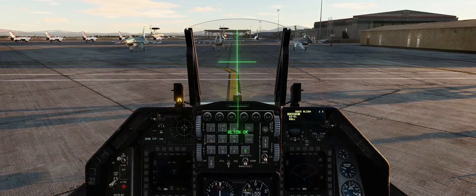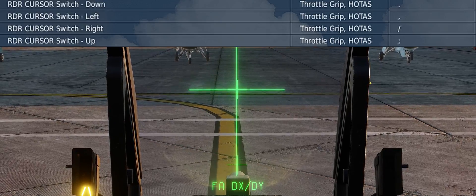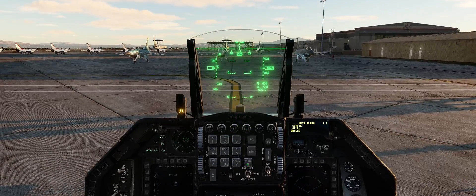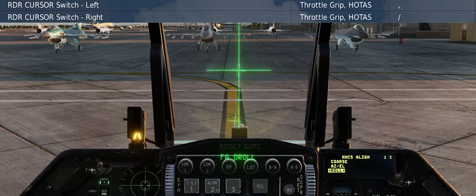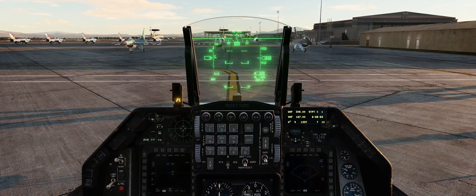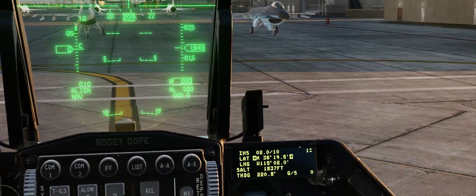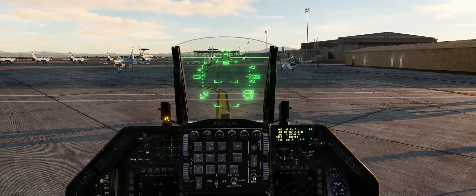Hit select, then select again to select the azimuth. Adjust this using the RDR cursor switch — right, left, up, and down. Get it all lined up, put it right where it should be, then press select. Select again, and then adjust your roll using the RDR cursor switch left and right. Get that lined up. Press select, then dauber left to go to the main DED page. Press LIST and the number 6 to show your INS page. You can see a line is flashing on your HUD, ready is flashing on the DED, and you have 10 on your INS alignment — your INS is now aligned.